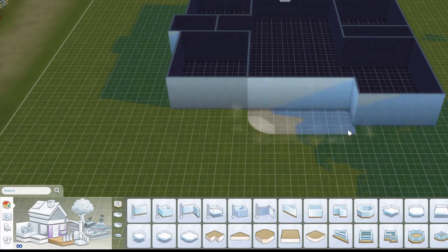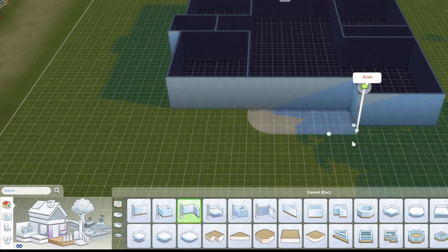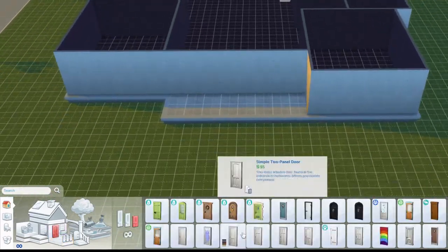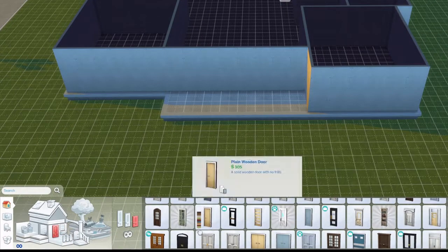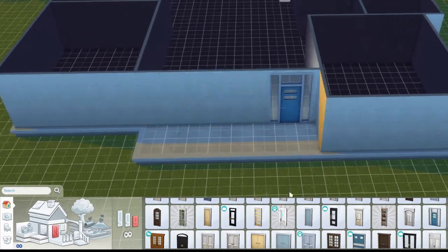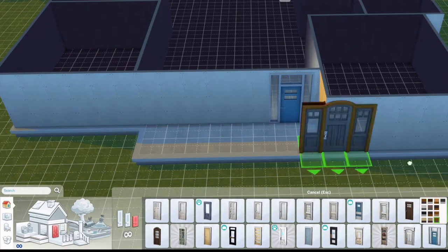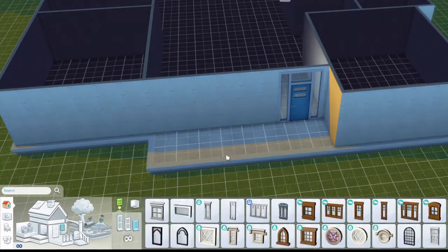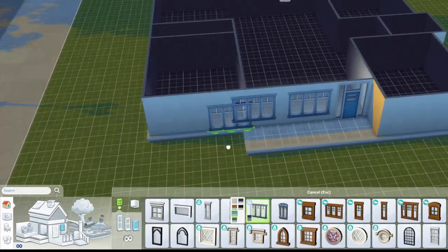That one doesn't give the vibe I want, so I'm going to do it all circular or half-circular — it's a new style but it looks cool. I'm just trying to find a front door that's only one wide; I don't want a double door. I put one in, but I do change it — I tried this one but it's too big.